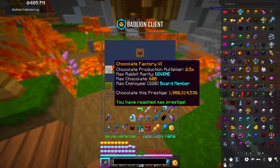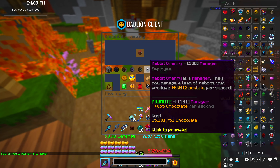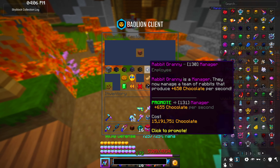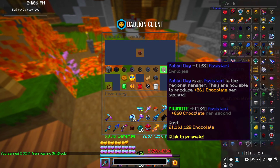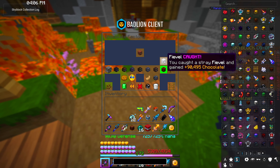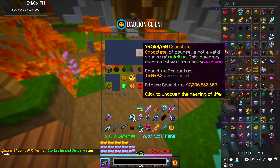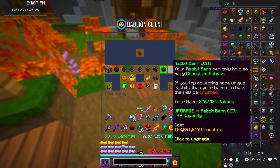When you first start out you'll be Chocolate Factory level one and have access to the first five employees: the bro, cousin, sister, all the way up to the granny. There is a special order to upgrade these in. I use Bad Lion Client which has a built-in counter that tells me which employee to upgrade next. Occasionally while clicking, little rabbits will show up giving a bit of extra chocolate — make sure to click on them. The goal is to get as much chocolate per second as you can.